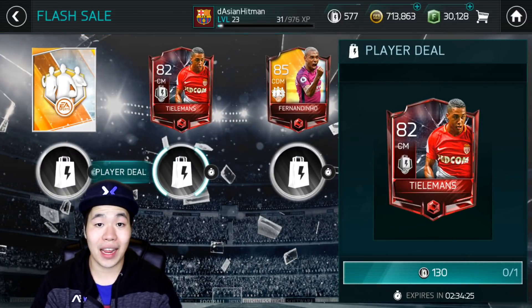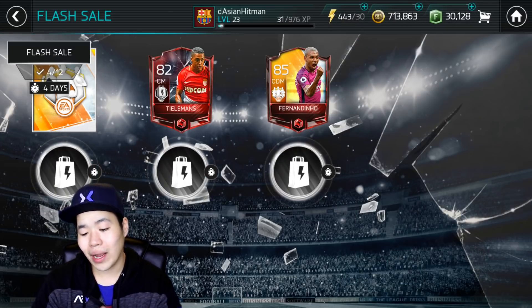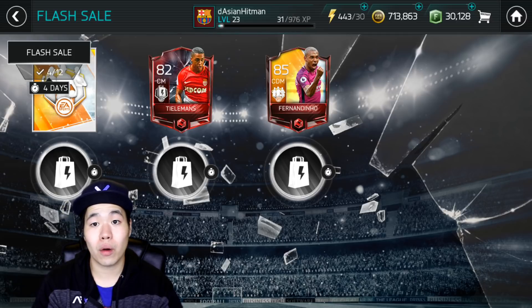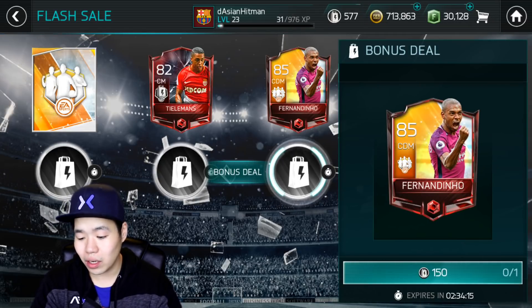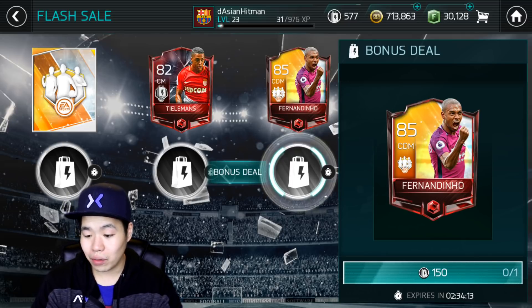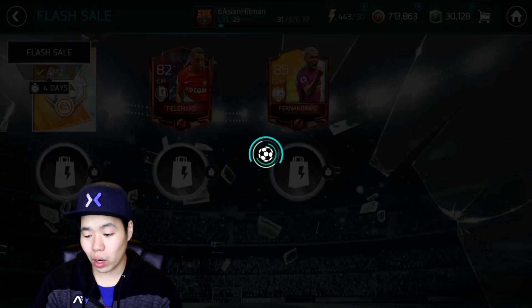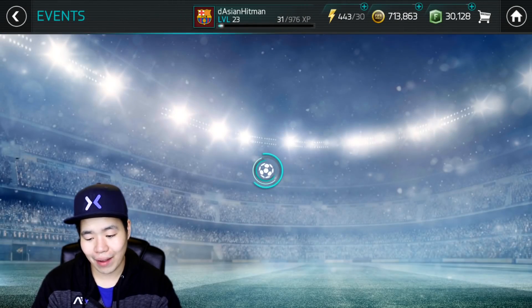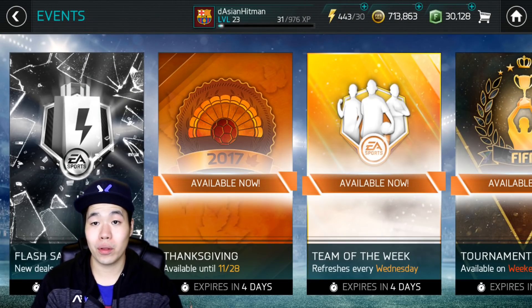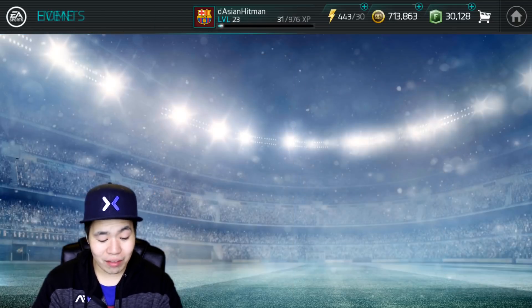There's also right here you can get some of these players, which is really nice. I did pull an 85 overall out of the pack - I forgot who it was. On the right side it's generally like very expensive cards that are really good. I'm gonna go for it because I don't have him. I do need to finish some of the team of the week sets as well, so at least we'll have one of the captains. I do want to try to pull the 90 overall.